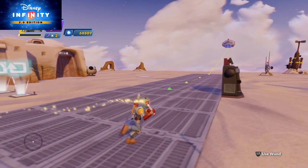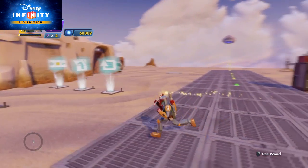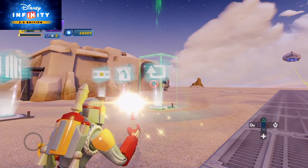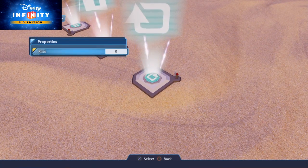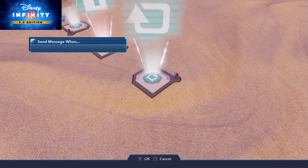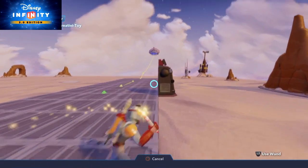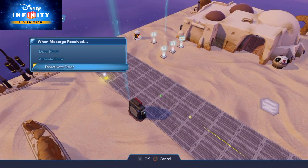The door isn't always on, which is why I needed the repeater. In the repeater properties — every five seconds, I'll change that to three — on repeat it will activate that doorway to keep powering it up.